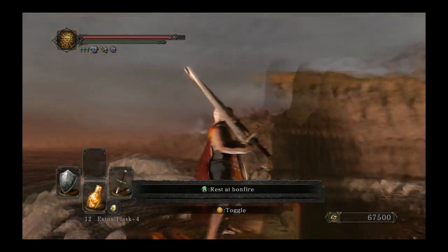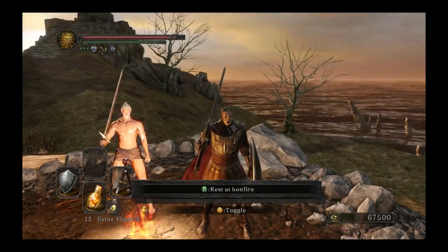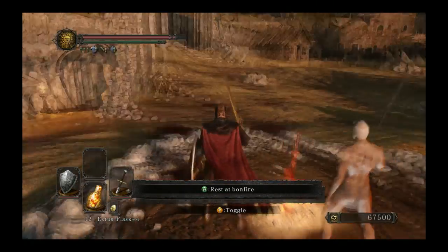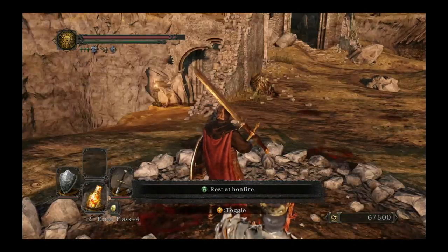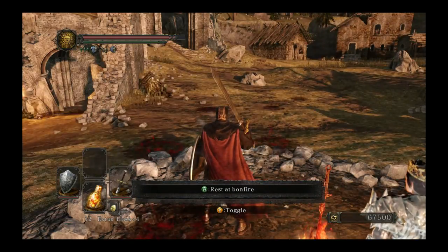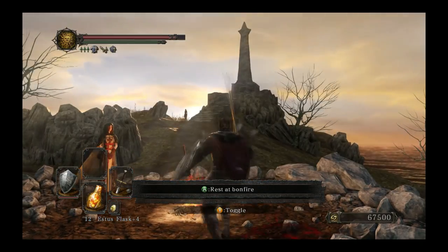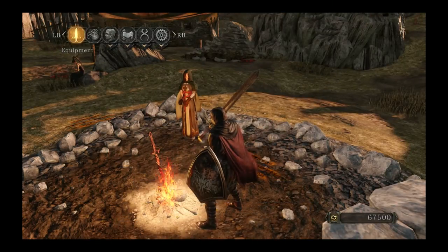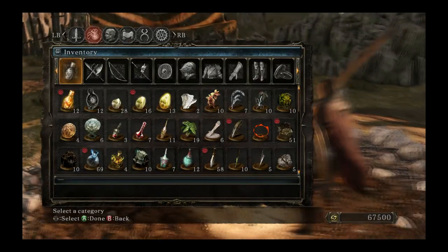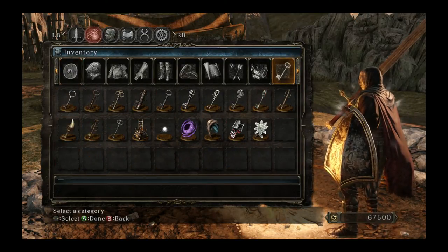Hello everybody, welcome to Dark Souls 2 Crown of the Ivory King DLC playthrough. I didn't even know this was released yet. I thought it was supposed to come out on the 30th, but apparently it was downloaded to my PC at about 7am central time this morning. So I've had it all day and didn't even know it. But here I am now, ready to play it, and when I started up the game there was a new item added to my inventory. I believe it's a key of some sort, so let's look at our keys.